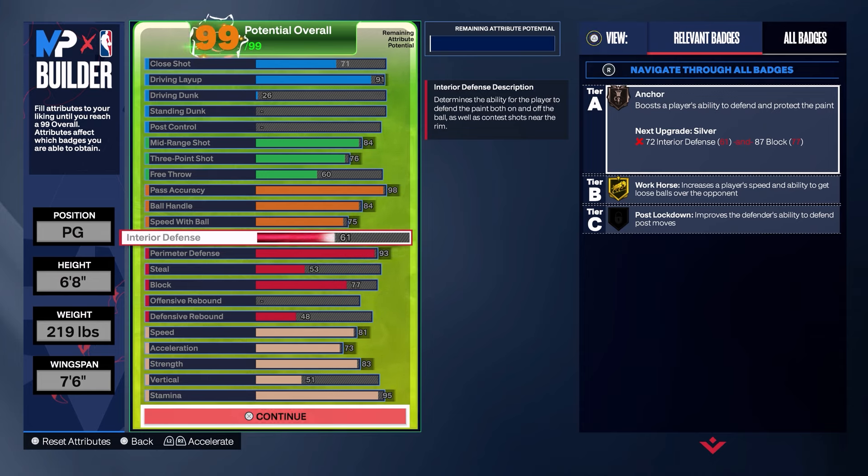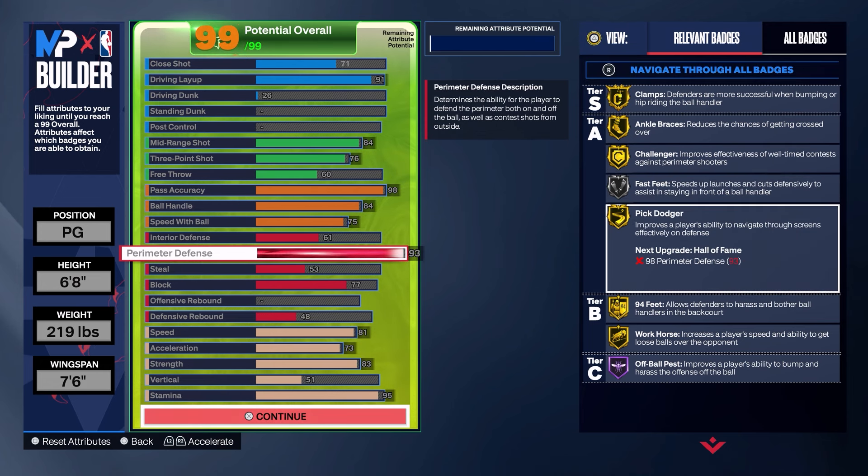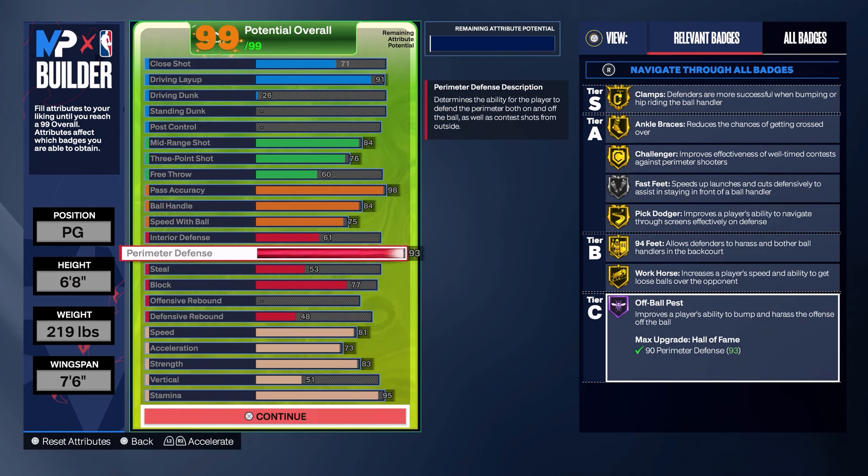I wanted bronze anchor just in case somebody takes us into the paint — that way we can still block their shots. That's the difference from the T-Mac build where I have 80 perimeter defense but no interior defense. With this build I have a 93 perimeter defense, so at six foot eight you're basically a lockdown. You get gold clamps, ankle braces, challenger, silver fast feet, gold pick dodge, 94 feet, workhorse, and Hall of Fame off-ball pest.